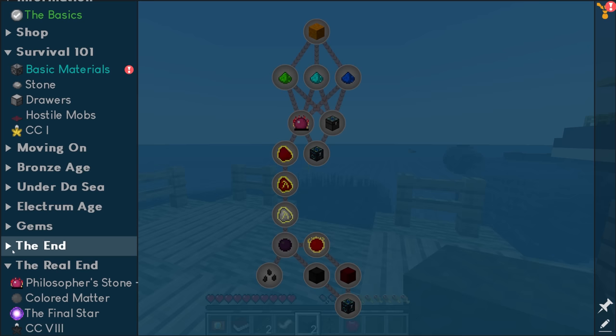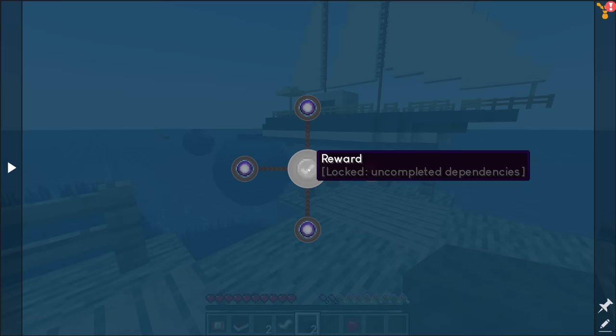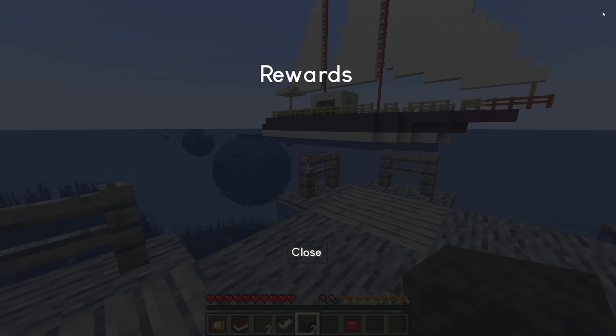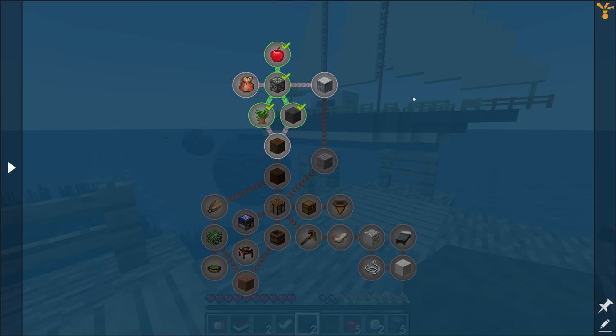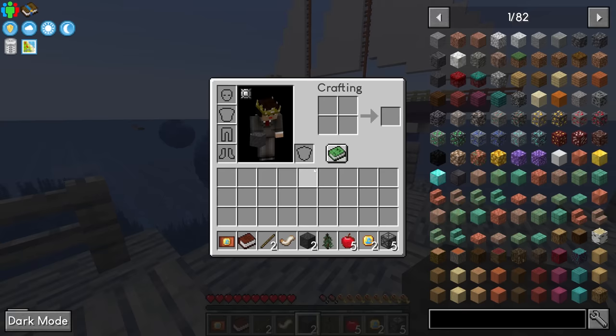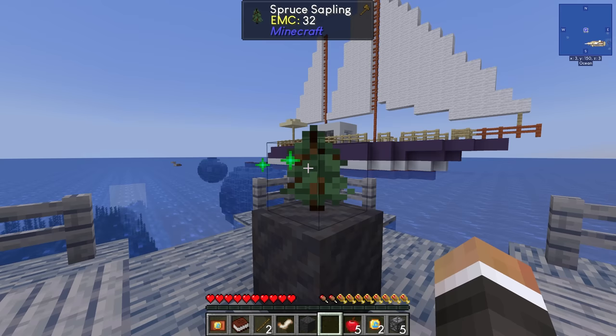I actually quite like this because it means there are no singularities or crazy creative item recipes at the end of this pack — a nice refreshing change of pace. For now, I believe we can claim all of our quest rewards by clicking the button at the top right, since we've passively completed a few quests. We can now plant our spruce sapling onto the mud we got from the crates.